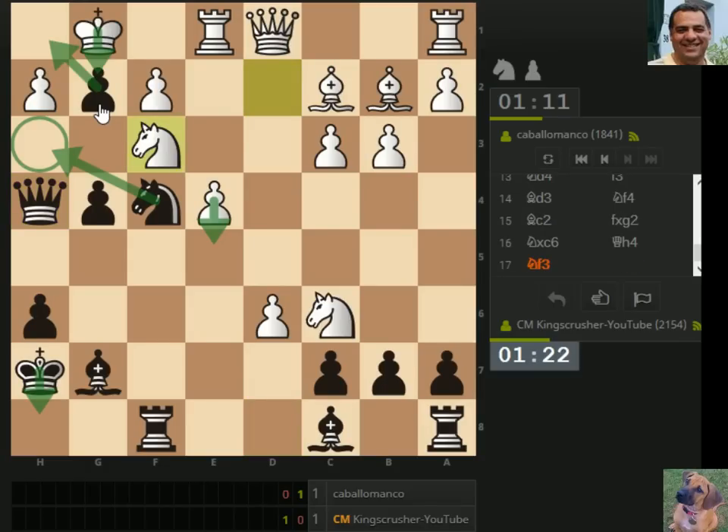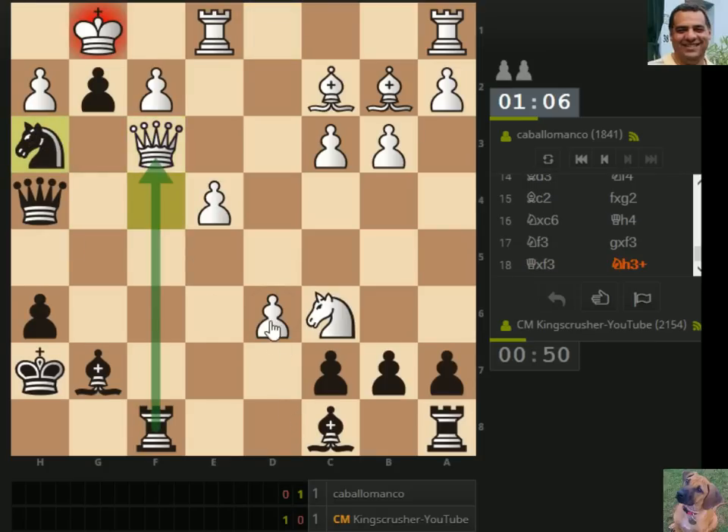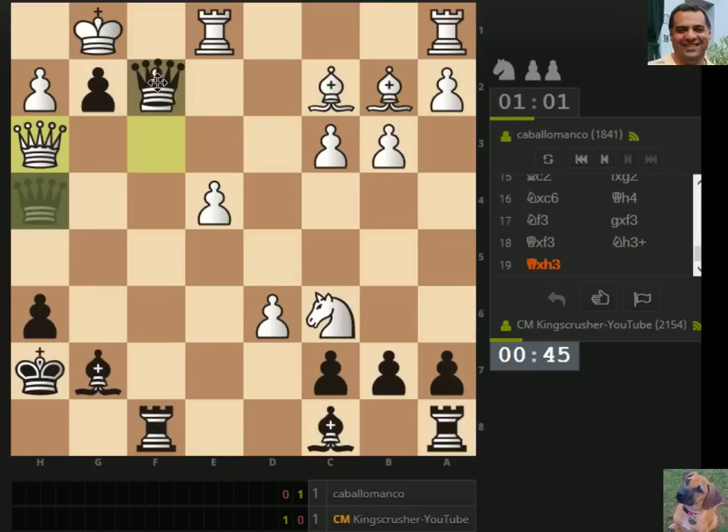So knight h3 — is this mating or not? I don't know, might not be. Maybe takes is safer, because if queen takes, knight f3, the queen has to be lost unless this pawn's queening or something. There's probably something really incisive here but I'm going to do the simple move which probably fails. Knight h3 is threatening mate — it should win the queen, as long as there's no major backfire with this pawn. Queen f2 seems to be checkmate here.